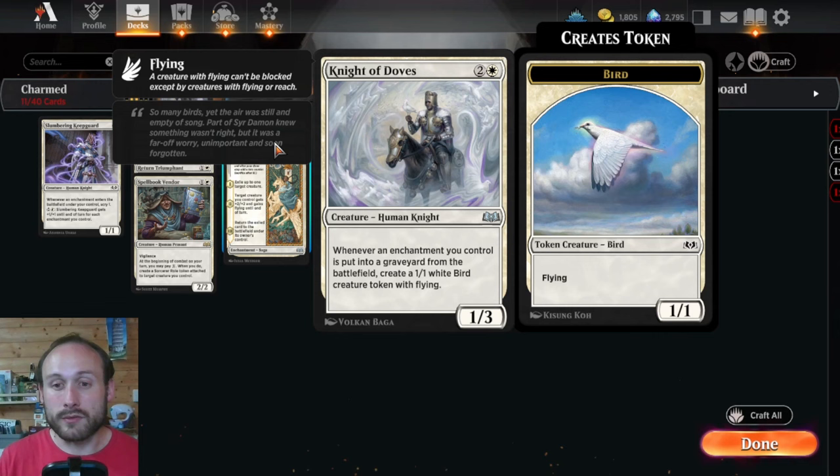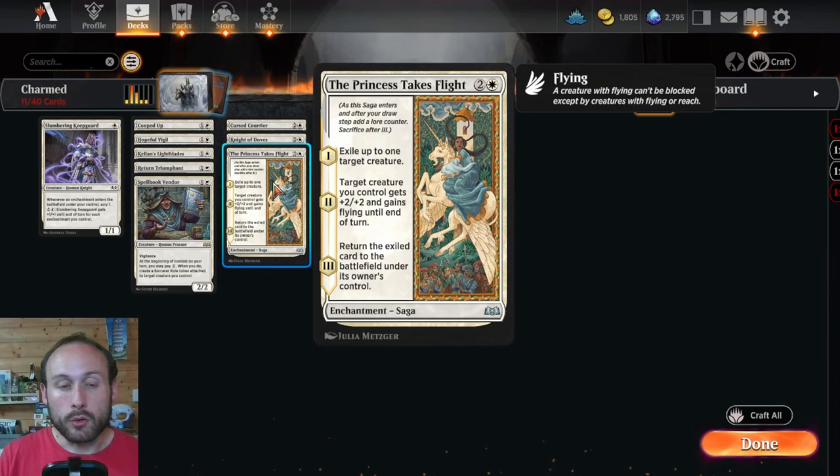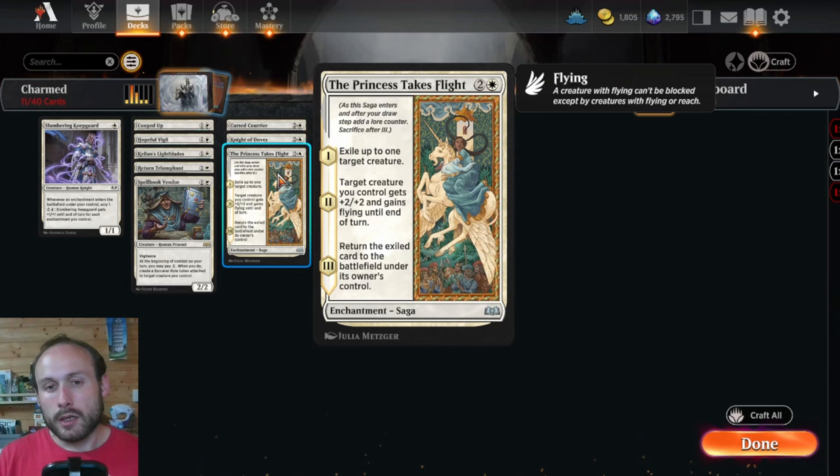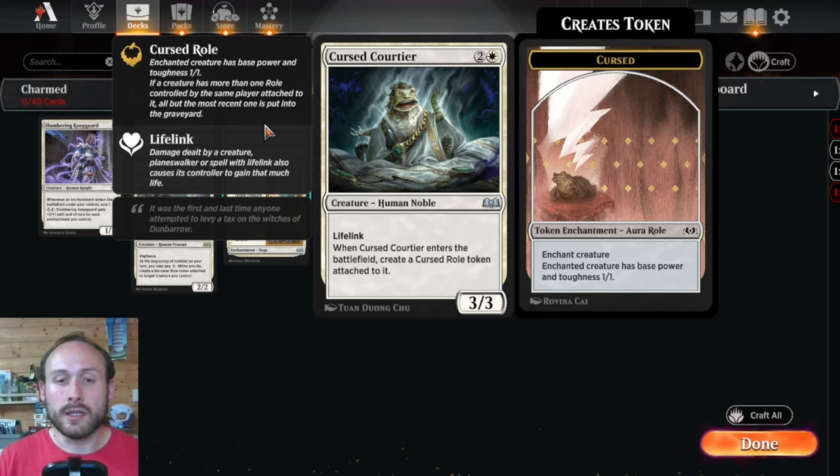Enchantments go to the graveyard through bargaining, through roles being replaced — when a Sorcerer role is attached to a creature that already has a role, the old one is pushed off — and through Cooped Up exiling its creature. All of these trigger Knight of Doves to produce flying Birds. Princess Takes Flight is great removal that does bring the creature back on the third turn, but if you can Bargain away Princess Takes Flight or destroy it before then, they don't get it back, and Knight of Doves creates a 1/1 Bird when it leaves.